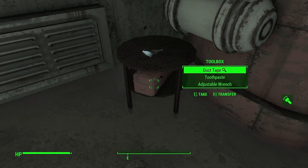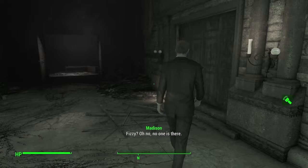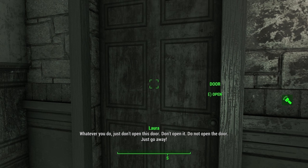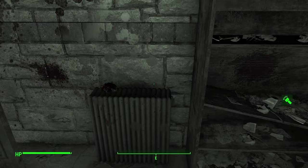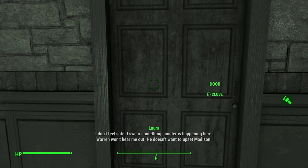Descending into the Kelly Manor proper. I've been itching for some horror. We hear a voice, then: 'Hello? Is someone there? Whatever you do, just don't open this door. Don't open it. Just go away.' I'm definitely going to open it. Inside is a man — saying something sinister is happening here, that he doesn't feel safe, and 'Warren won't hear me out, he doesn't want to upset Madison.'